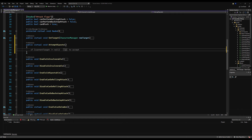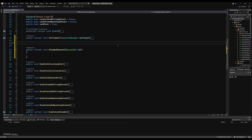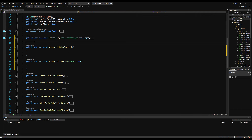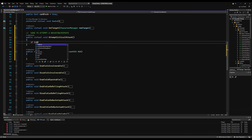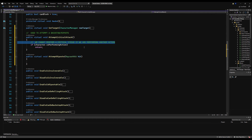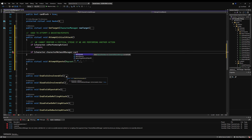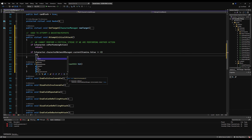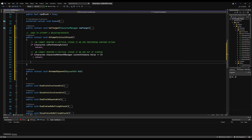When performing a critical strike you're always searching for a backstab or a riposte, so we'll make a search function first. Make a public virtual void called AttemptCriticalAttack. Inside, first check: if the character is performing an action, return. Second check: if character.CharacterNetworkManager.CurrentStamina.Value is less than or equal to zero, return — we don't want to allow a critical strike if they're out of stamina.